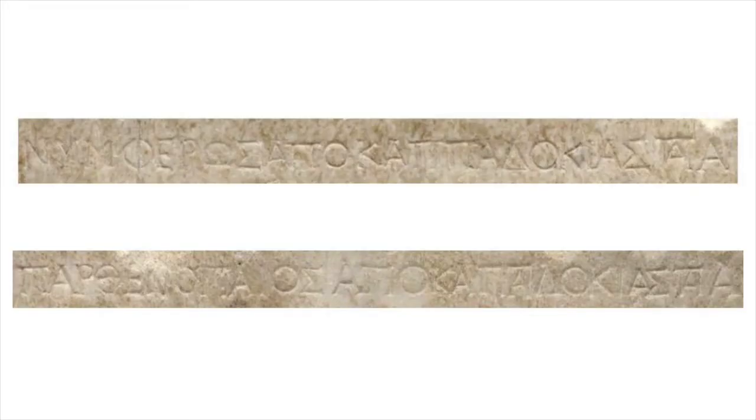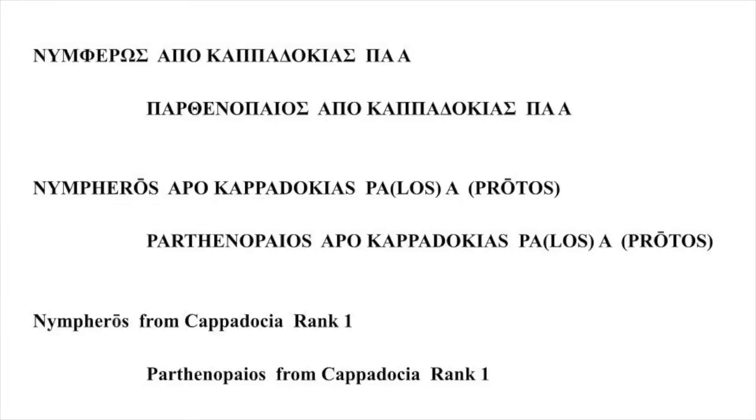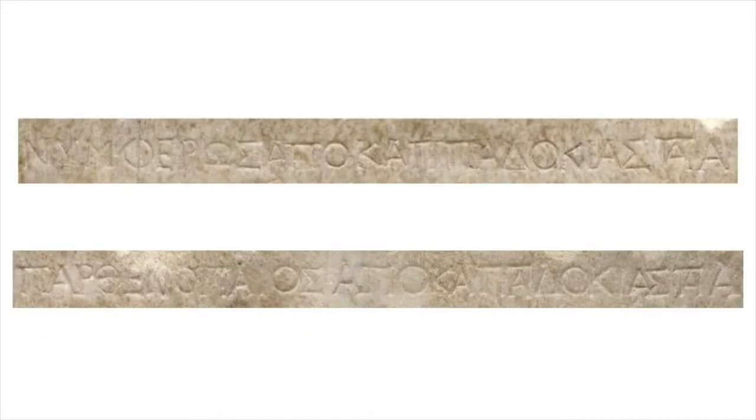The full inscription tells us one more thing. It reads: Nymphoros apo-Cappadocias palos alpha, Parthenopeus apo-Cappadocias palos alpha — that is, Nymphoros from Cappadocia rank 1, Parthenopeus from Cappadocia rank 1. Gladiator schools had rankings for skill levels, and this tells us both gladiators were first rank. The Latin word here is palus for rank — palus primus in Latin, palos protos in Greek.